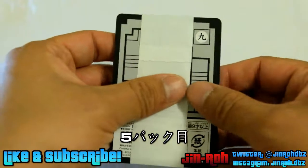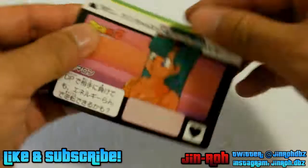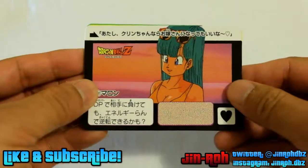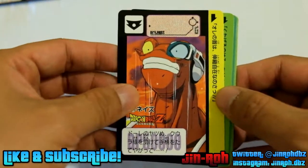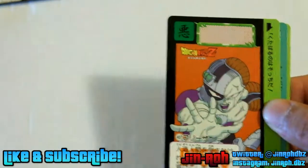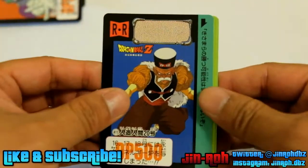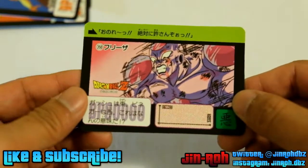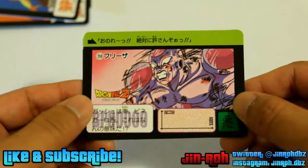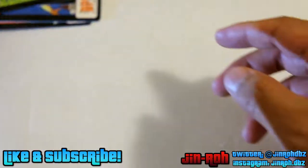That was pack number four, moving on to the last pack. This is Maron, and we got Naze — he looks like he's freaking the hell out. We got Mega Frieza, Dr. Garo. Then we got Frieza and Vinegar.